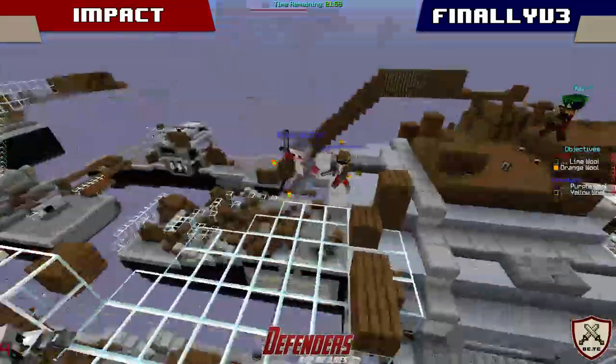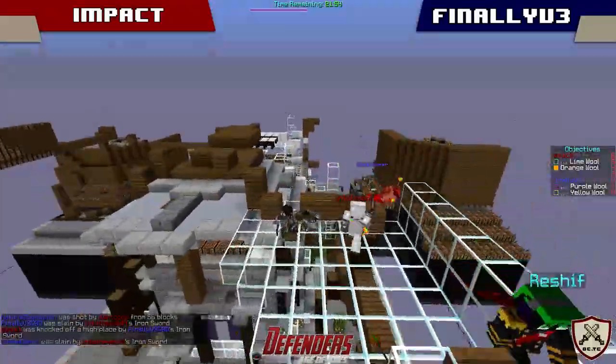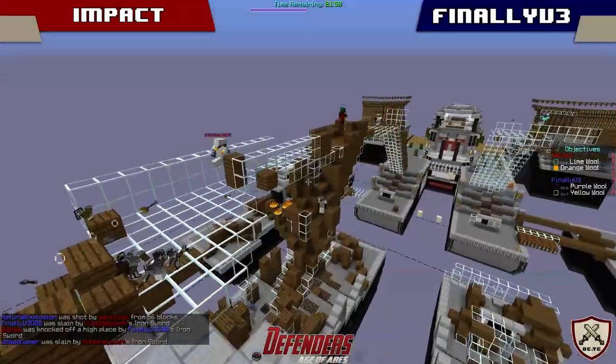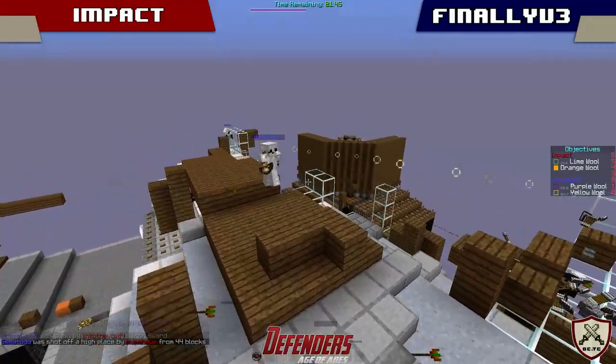Impact does have this bridge across to their roof, and they're just going to be sending people up here. Final Fantasy 3 is definitely just brigading people up into the skybridge and this roof area trying to lock people down.